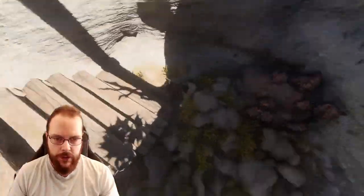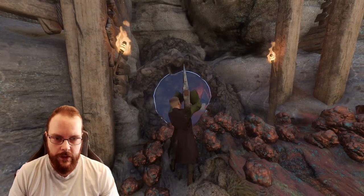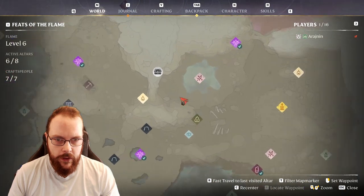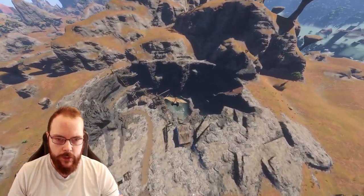The next one is also fairly close by, next to the monstrosity. It is hidden in some rubble down this mine shaft right over here. Here we have the dull shark tooth, located right here.